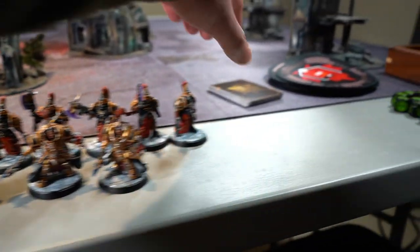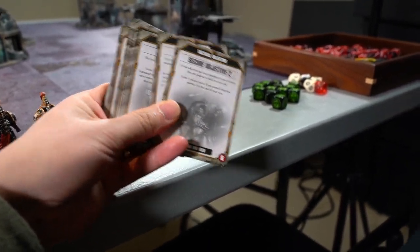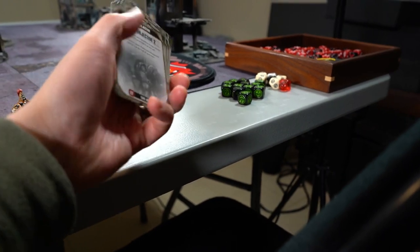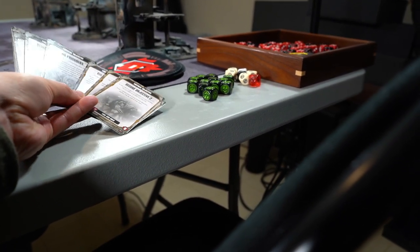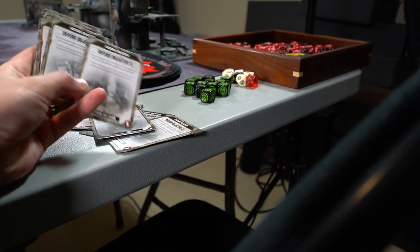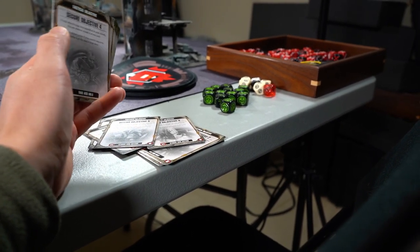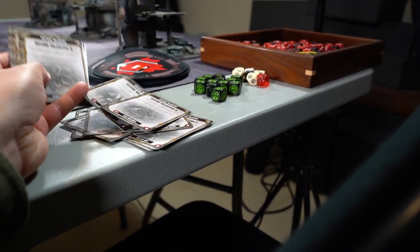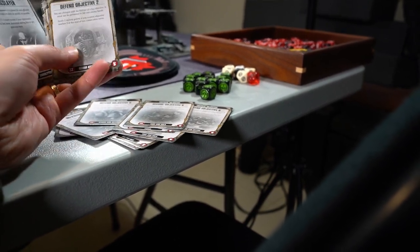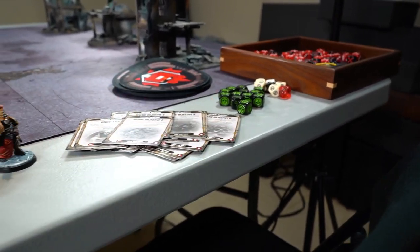The other thing you have to do for ETC these days is make a Maelstrom deck of 18 cards - you can take out about 10 cards. My deck is pretty straightforward: secure objectives one through six, defend objectives one through six because Custodians are pretty good at that. Then Big Game Hunter, No Prisoners, Area Denial. I got rid of the sky ones, all the character ones - Assassinating, Kingslayer, Kill the Psykers - and got rid of the failed morale test ones. That's basically my deck.